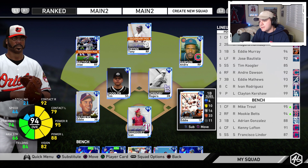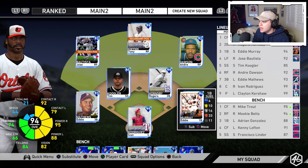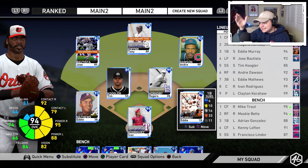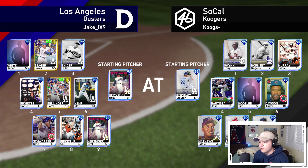Murray is going to play first base for me. I've got Jose Bautista in left and Andre Dawson getting another go in right field. The rest of the lineup is pretty much the same — I moved Tony Gwynn to center and took Willie Mays out for this game. I wanted to keep Gwynn in the lineup and see what I could do with him in the leadoff position. Eddie Murray getting his debut today in Diamond Dynasty.